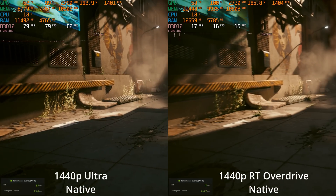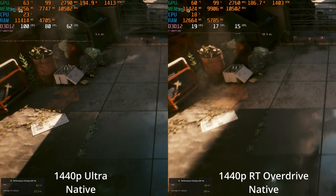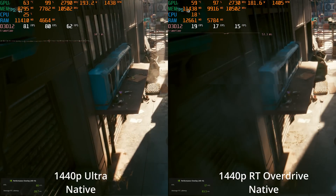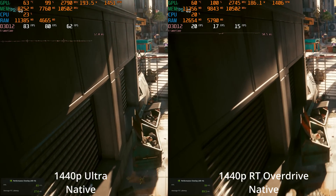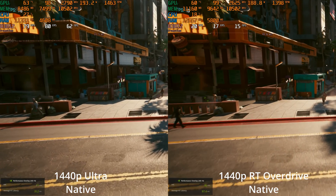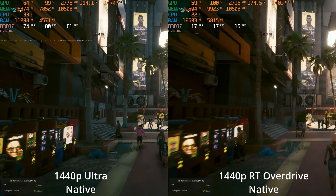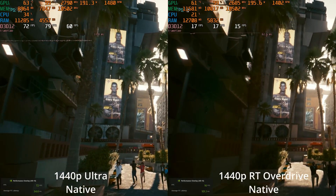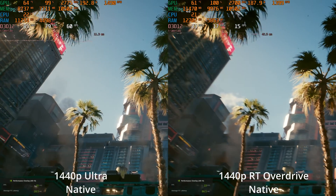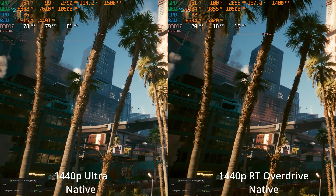You can also see the image quality differences. The path tracing update certainly has better reflections in the puddle and more realistic lighting. Pay attention to the stats at the bottom left-hand side of each screen where you can see the average PC latency. Normally as the frame rate goes down, the latency goes up, making it feel worse to play in addition to the choppiness. That'll be really important as we look at upscaling, because RT Overdrive at native 1440p is not really the experience we're looking for.